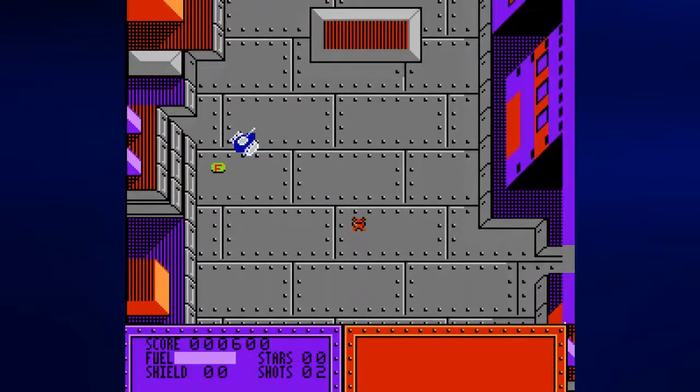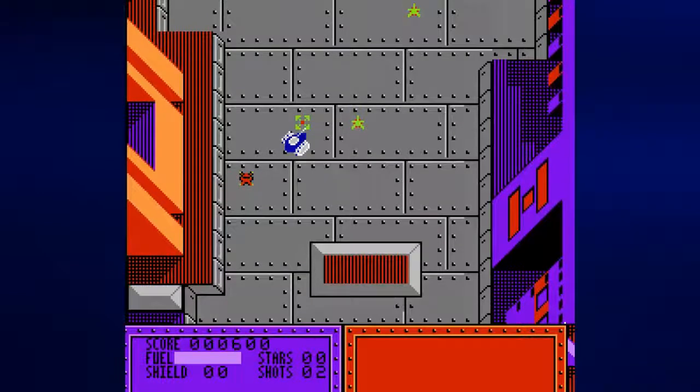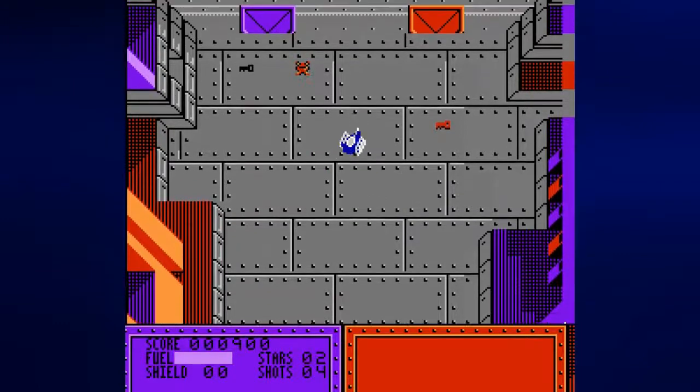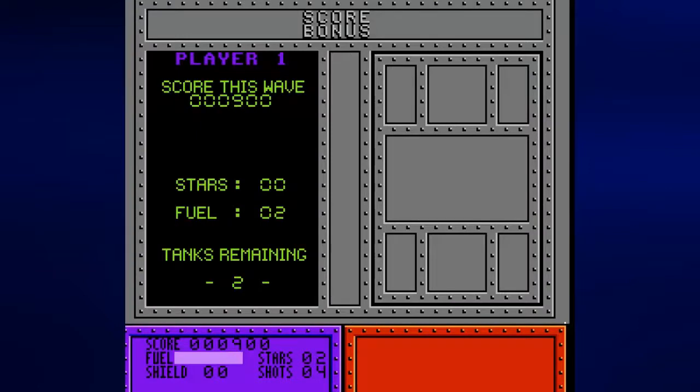The control pad is used to move your tank. Press and hold up to move forward, hold down to move backwards, and left and right lets you turn in those respective directions. A lets you shoot your usual tank weapon, while B lets you shoot either your bombs or your smart shots.